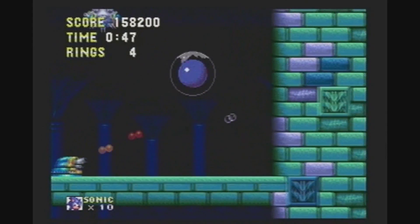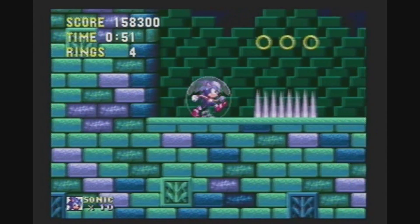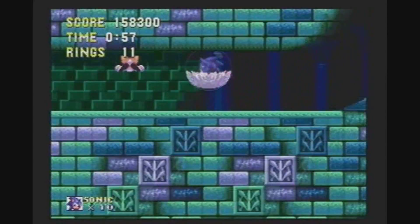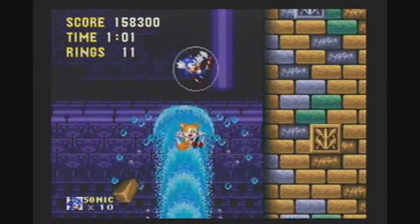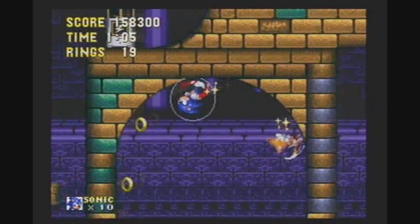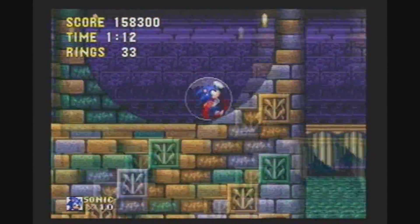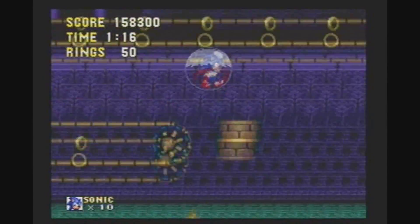Basically, Sonic 3 turned out to be so big that they had to split it into two separate games. The first half is called Sonic 3 and the second half is called Sonic & Knuckles. Sonic & Knuckles came with a little extra cartridge slot on top so you could attach them together and play the full game. The two different games have their own musical assets, like the title screen, the invincibility theme, the one-up stuff, the mini-boss theme, stuff like that.